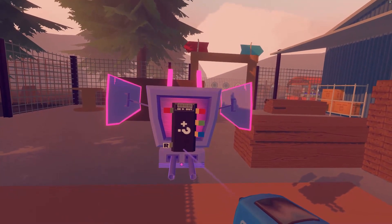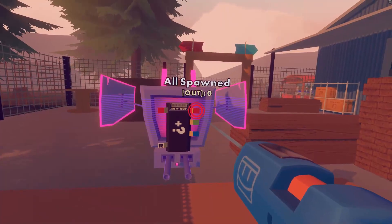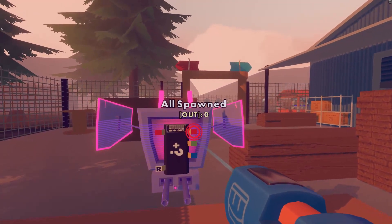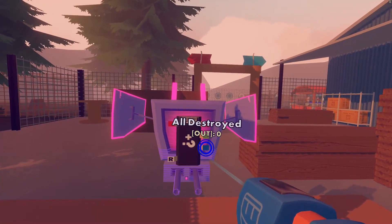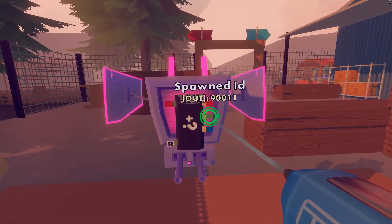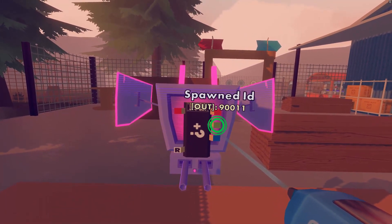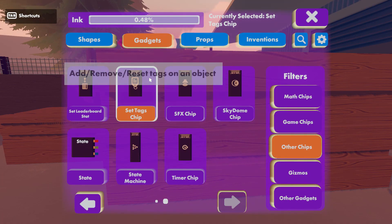Now let's look at the other pins on the spawner gadget. Remember, if you use your wire tool and hover over pins on any gadget you'll get a tooltip with a little info about what it does. The all spawned pin sends a signal after the last NPC in a wave spawns. The all destroyed pin sends a signal after the NPCs spawned in a wave have been destroyed. Use these for controlling sequences of events in your game or quest. The green spawned ID pin sends the object ID of the NPC or object most recently spawned. Every NPC has a unique number like this and you can use that number with some other gadgets like the object respawner or the set tags chip.